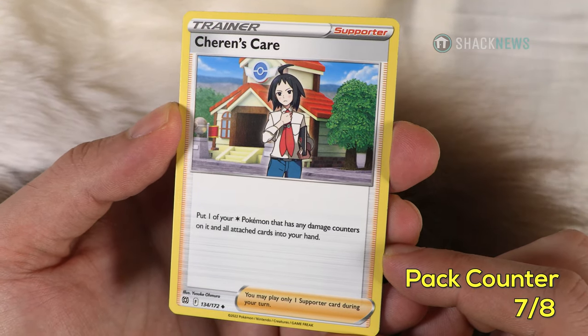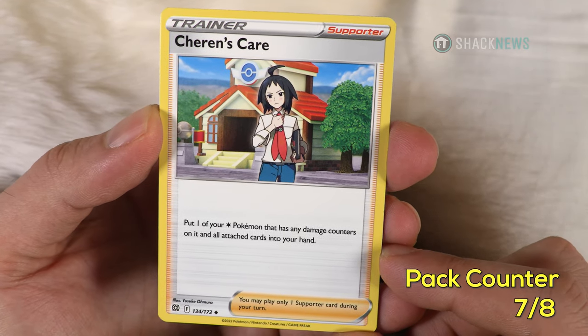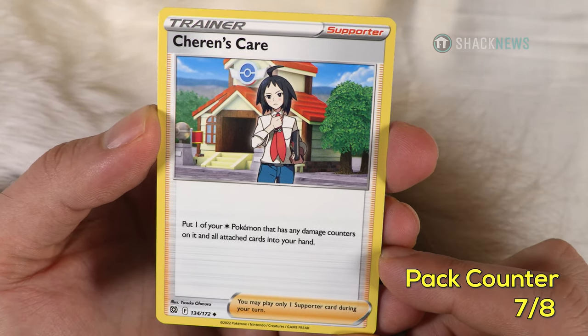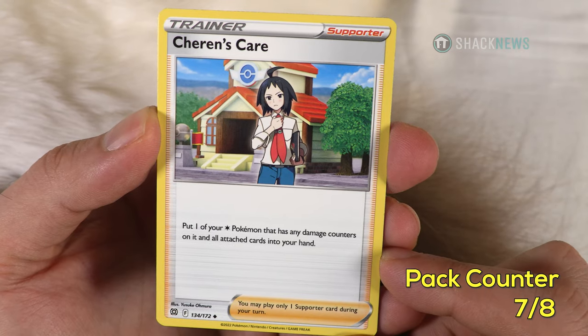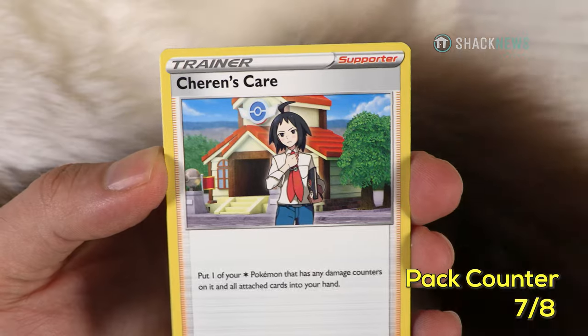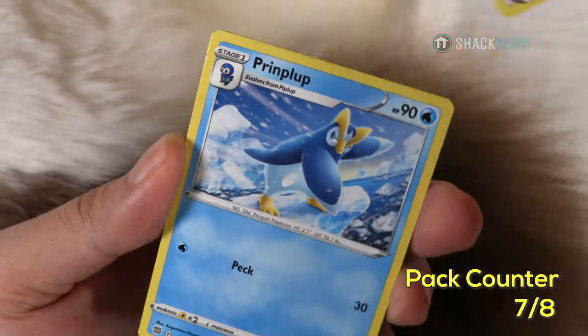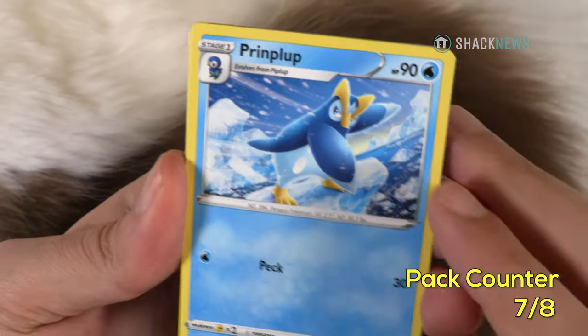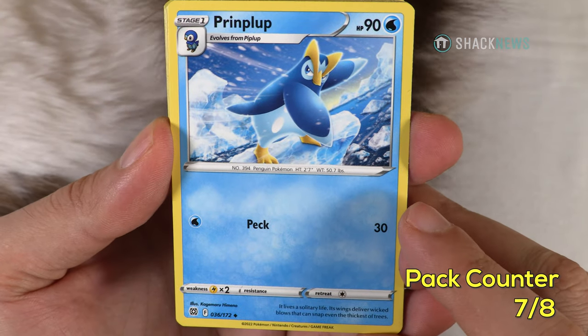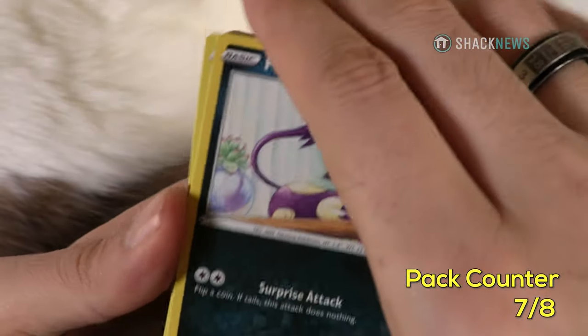Shiren's Care — supporter card: put one of your colorless Pokemon that has any damage counters on it and all attached cards into your hand. So when they're about to knock something out, you can pull it back into your hand. It's colorless only. Prinplup — 90 HP water type, Peck for 30, stage 2, just an in-between.